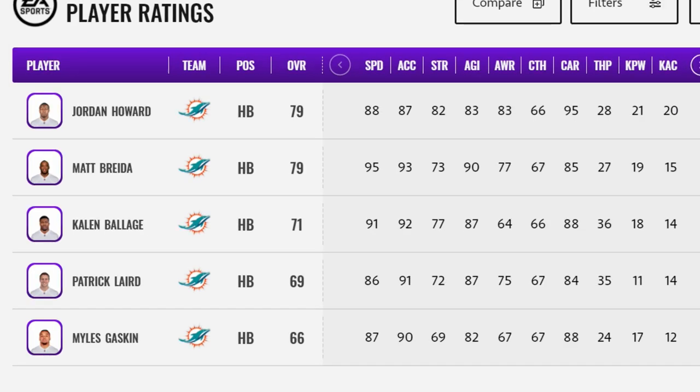Their running back situation going into last year was pretty pathetic. Their running back core looks a lot better now — they brought in Matt Breida, a real speedster out of San Francisco with a little fumbling problem but a really good player in Madden. Then you've got your power back in Jordan Howard. Essentially you have everything you need from the running back core right on the roster — thunder and lightning right out the gate.